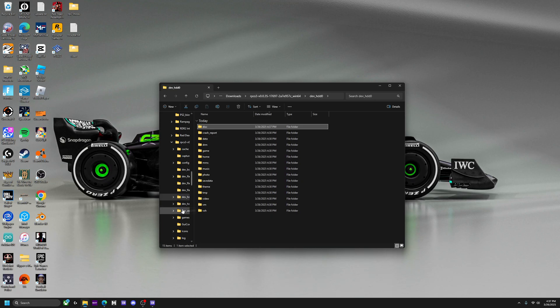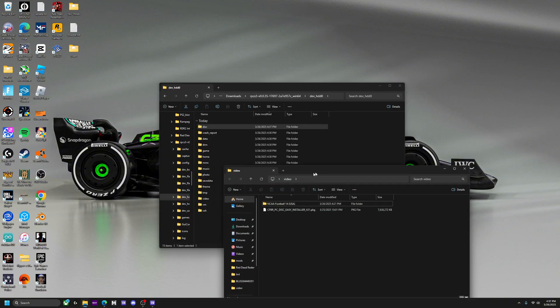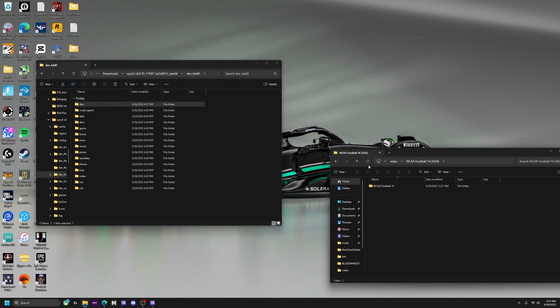Now let's go into the actual NCAA football folder. Once you download the folder, they're all the same — you'll open it and find another folder inside, and that inner one is the actual one. Click 'Show more options' — you don't want to rename this one. I'll have the folder name in the description because it's a complicated name.